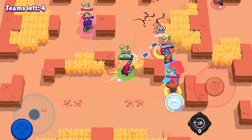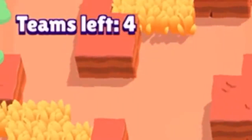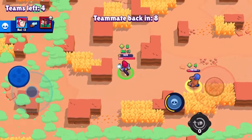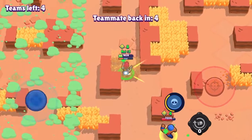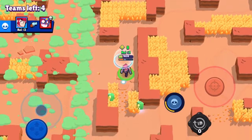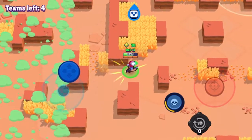In the top-left corner you can see how many teams are left. There are five teams altogether — pairs — and we need to narrow it down to just us and one other team. Then we'll showdown to see who will win. He respawned — I got so lucky just about killing that El Primo's teammate.